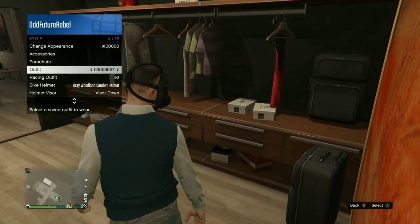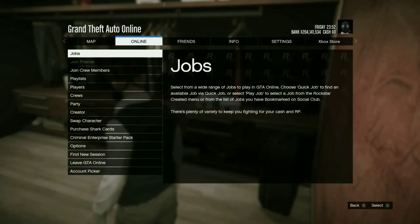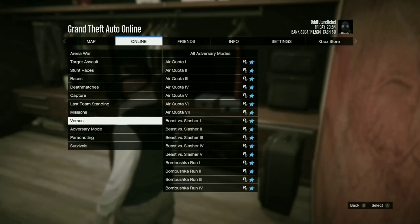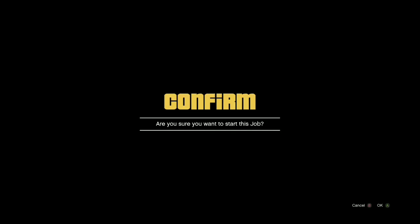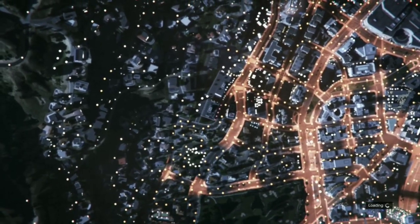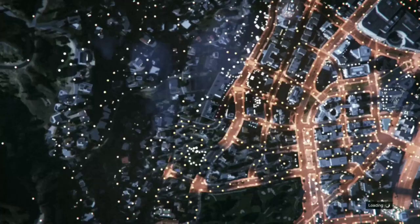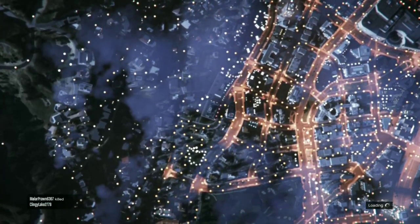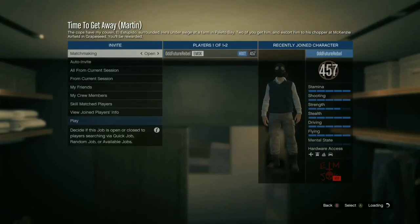After you equip it, push Pause, go to Online, go to Jobs, go to Rockstar Created, go down to Missions, and scroll down to the mission called Time to Get Away — it's near the very bottom, like seven from the last. You can do it solo or with a friend; just host it.